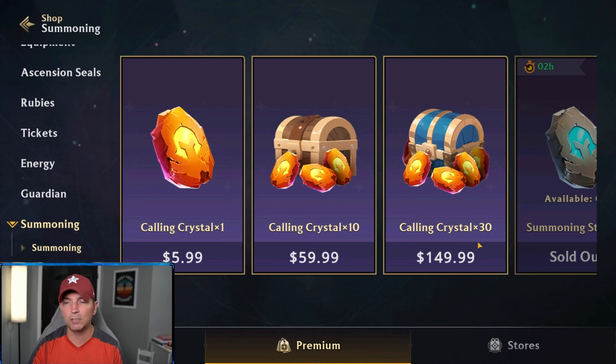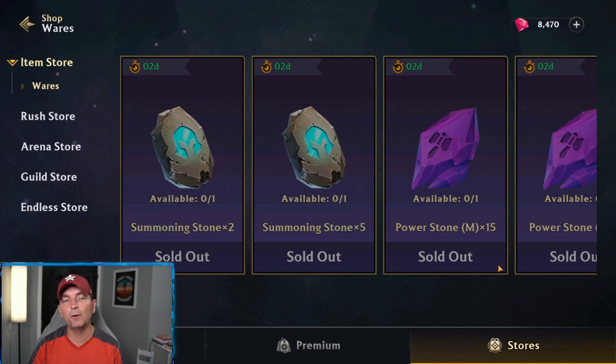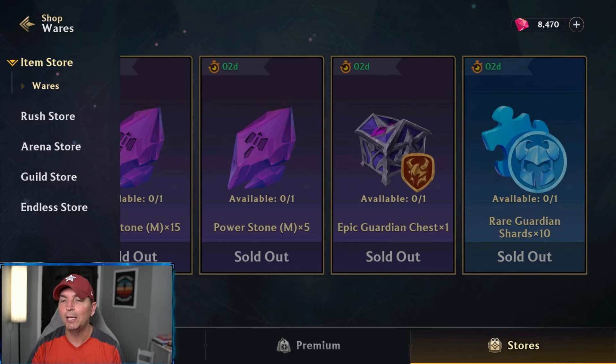Looking here, 30 calling crystals for $1.49 — chances are you're going to get a hero out of there, but you can usually buy the hero directly a lot more cheaply. Looking at the heroes currently available in the summoning pool, it's not really worth getting either of those heroes. So again, if you're buying things, pay special attention.